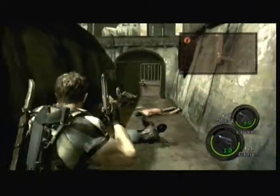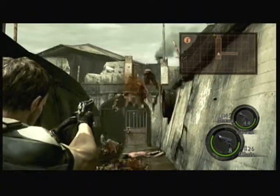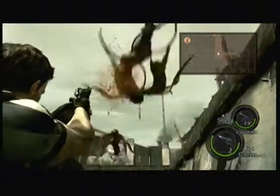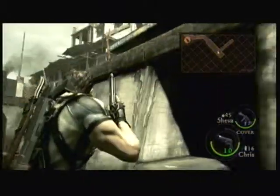And these guys, you can shoot them, but it's just a waste of ammo. Just back up, take them out one by one. I find the easiest way to kill these guys is actually just let them grab you, because then your partner can save you with a quick press of the B button, and you're free. And it pretty much always kills them on one hit.